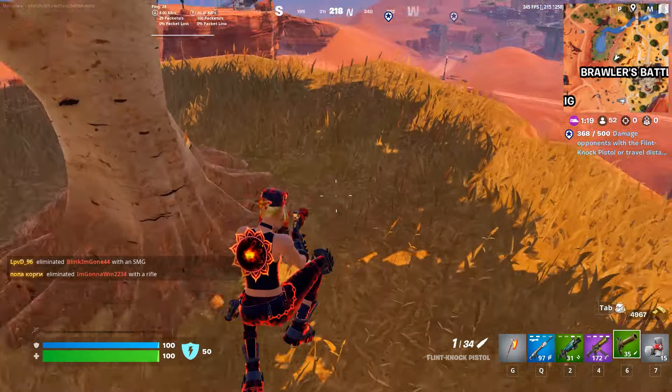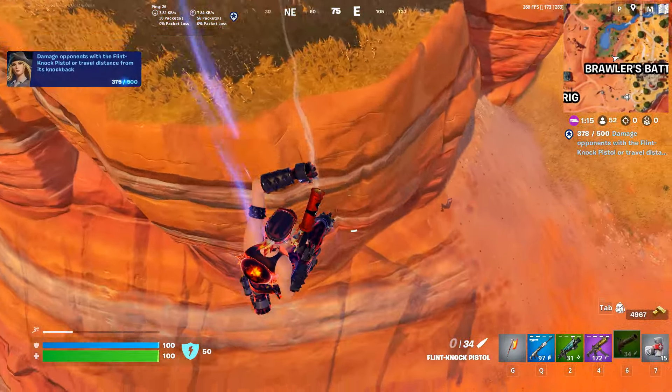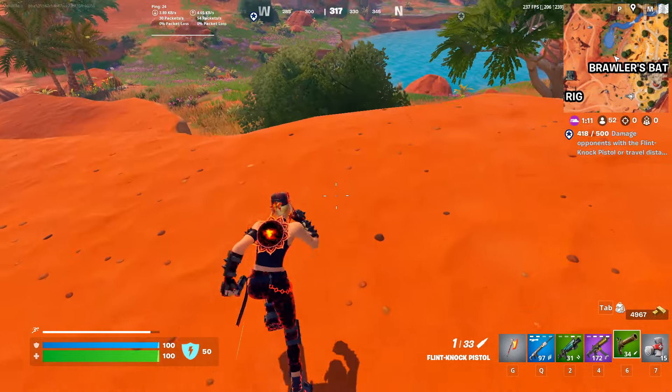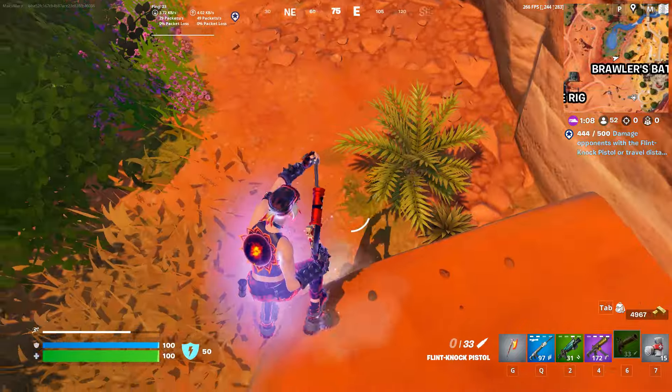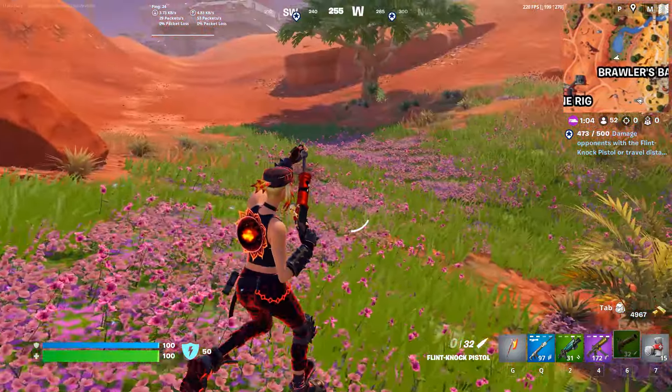All you need to do is jump around for one or two minutes, depending on where you find your flint knockback pistol, and you will easily complete your challenge. Hit the like button, subscribe, share this video with your friends - and most importantly, always do your challenges guys!